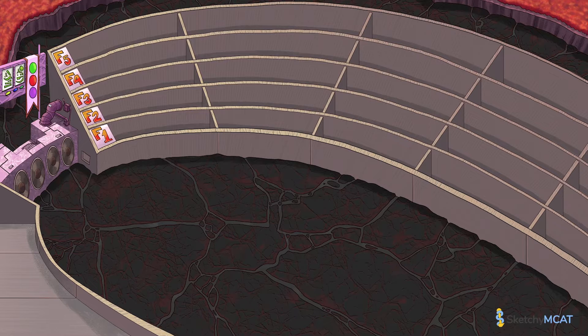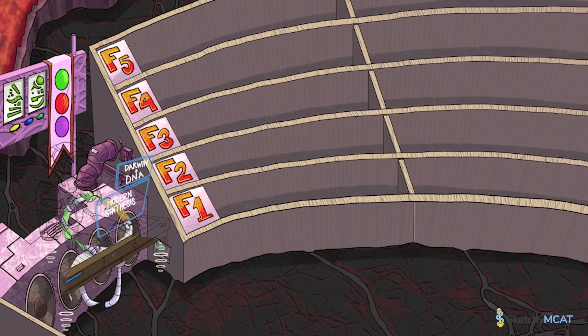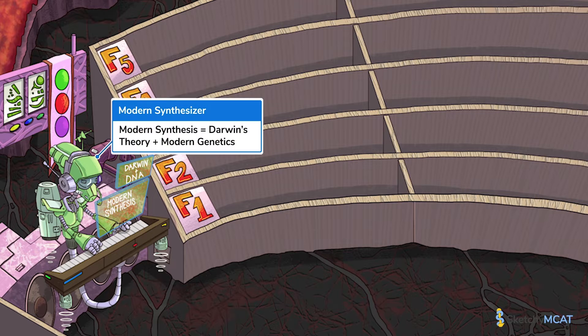But back when he was alive, Darwin met his fair share of critics because no one understood how offspring could inherit traits from their parents. This was all before chromosomes were discovered. Fast forward to the 20th century, when scientists figured out the nitty-gritty on genetics and inheritance — chromosomal structure, recombination, DNA sequencing, all that good stuff. Today, scientists use molecular techniques to measure and test the concepts behind Darwin's original theories on natural selection. This merger of modern research with Darwin's original ideas is called the modern synthesis, or neo-Darwinism.